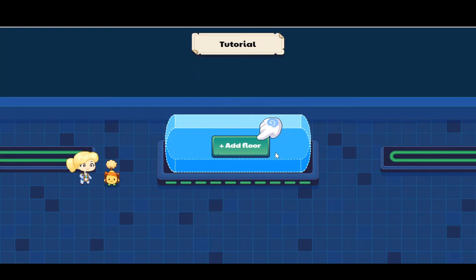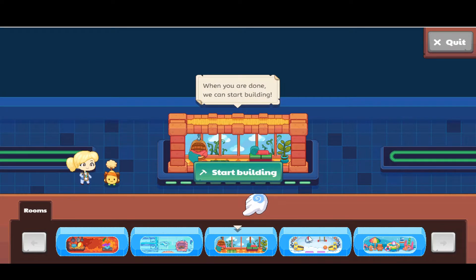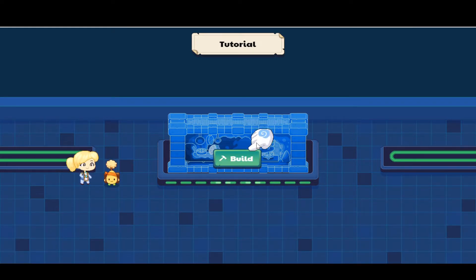What you're going to do is click on the Add Floor button, and you get to pick which floor you'd like. I really like the fire element, so I'm going to choose this mad model. You need to catch spells to build smart blocks — let's give it a try. Click the Build button.